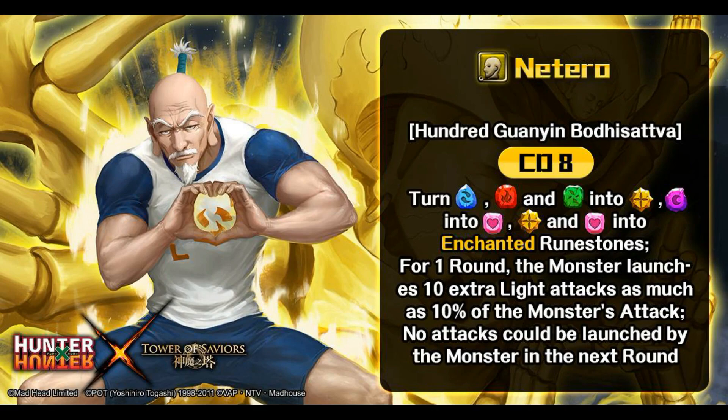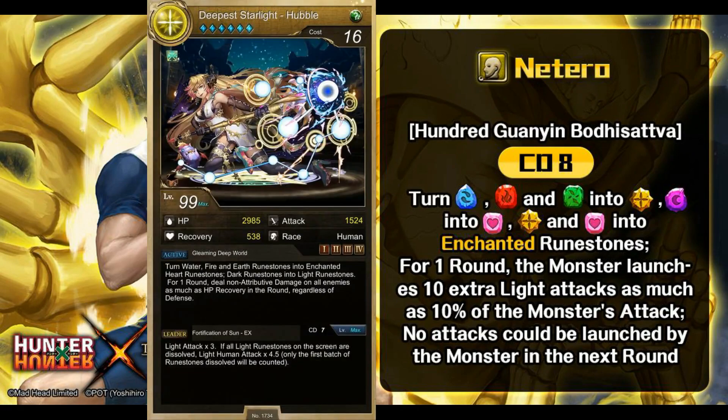You pretty much feel that you've seen this active skill somewhere — it's a very copy-and-paste kind of work. The first part of the active skill is from Harbo. Here's a side-by-side reference of Harbo and Natariel. Basically it's the opposite convert of Harbo. Harbo converts water, fire, earth into enchanted heart runes, whereas Natariel converts them into light. The same opposite applies to the dark runes — very lazy copy-and-paste work here.